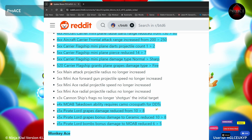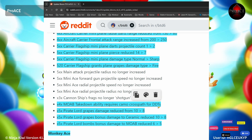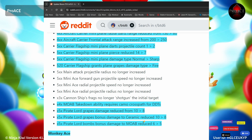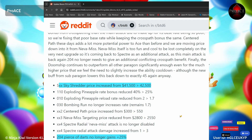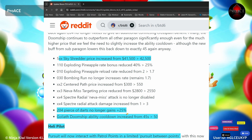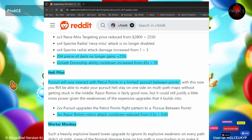The Moab Takedown for DDTs now requires camo cross path. The Pirate Lord: grape damage reduced from 10 to 8, ceramic damage reduced, and Moab damage reduced. The Sky Shredder price increased from 41.5k to 42.5k. The 204 pierce of darts no longer gains 25%. The Doom Ship cooldown increased from 45 to 50 seconds. It now gets Pursuit, and Pursuit will now interact with patrol points.